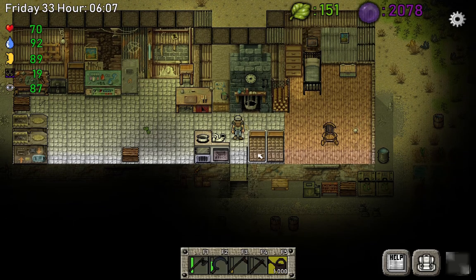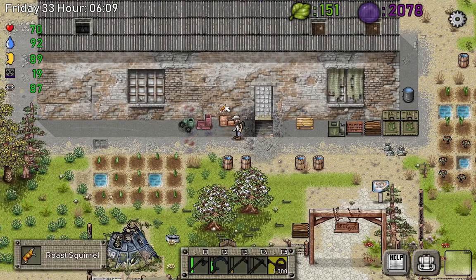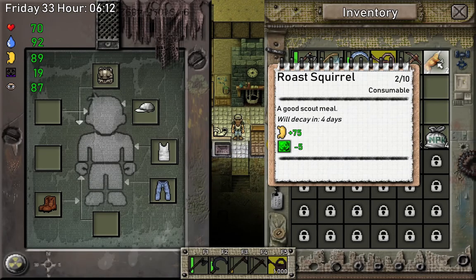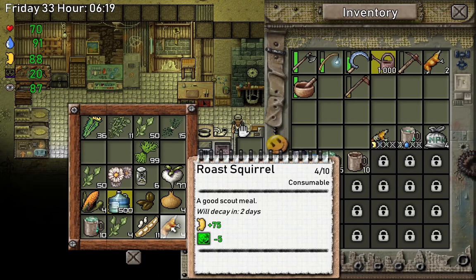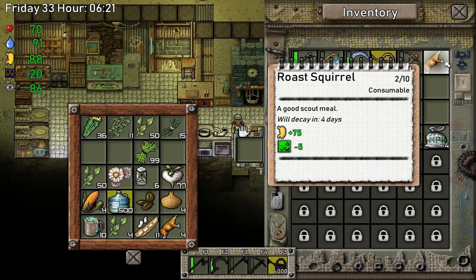Today I'm gonna show you another secret. First of all, let's pick up the square I just cooked. Pay attention to this tiny little secret: if I move over that square it will say 'will decay in four days.' Now I have other squares that say 'will decay in two days,' and the secret is if I move these four squares from my storage to my inventory, the counter is gonna reset.